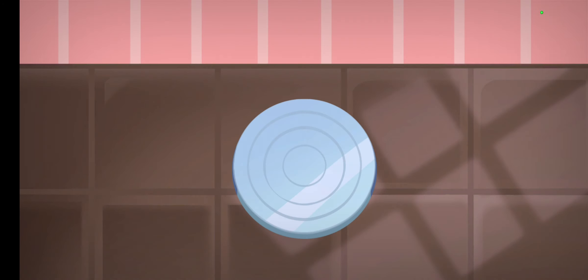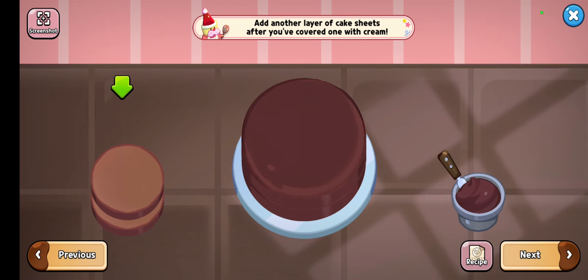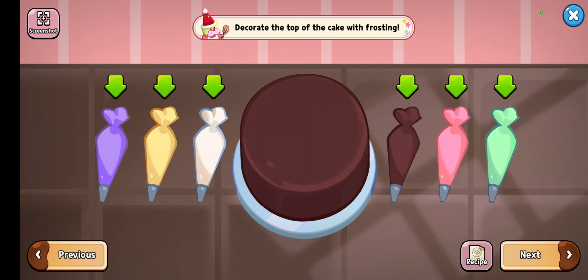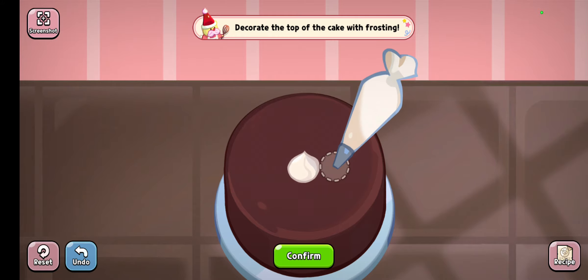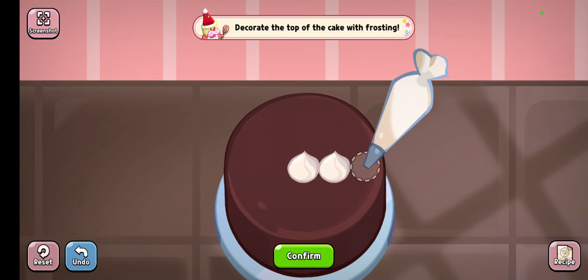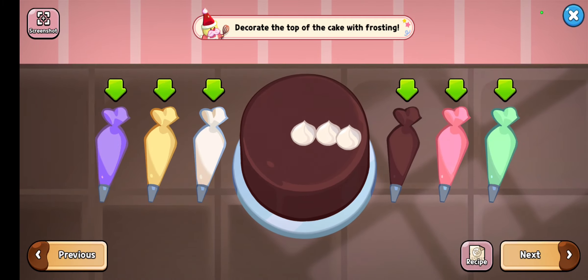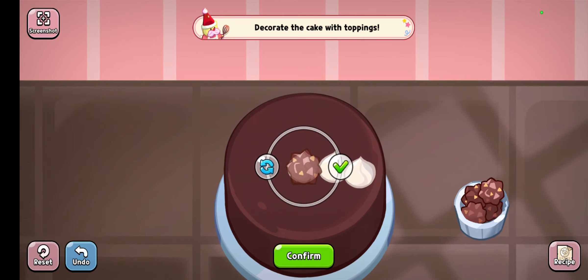You just need to select everything properly — first tier, second tier — just like I said, so you need the sweet chocolate. Then you need three milk frostings; I usually just do one, two, and three to make it easy. Finally, you need four of the chocolate stars: one, two, three, and four.